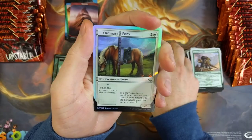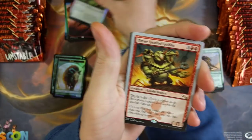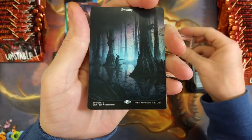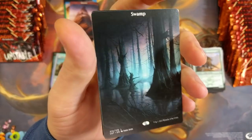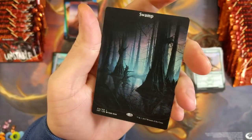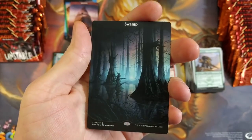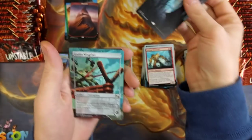Ordinary Pony — interesting. And we got a three-headed goblin, pulled one of those yesterday. That swamp looks amazing though — get a load of that. That is freaking beautiful. I love that.